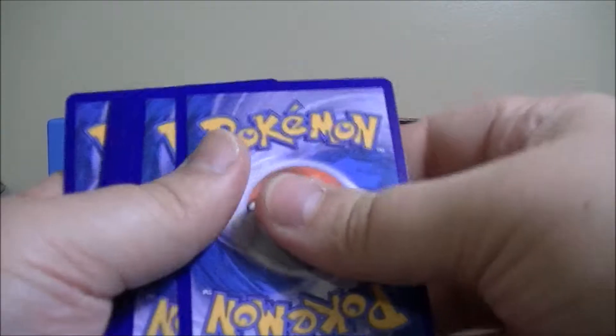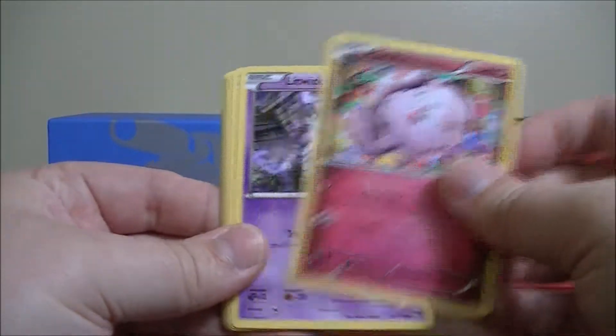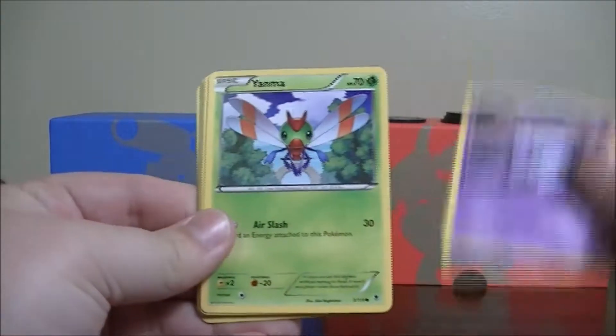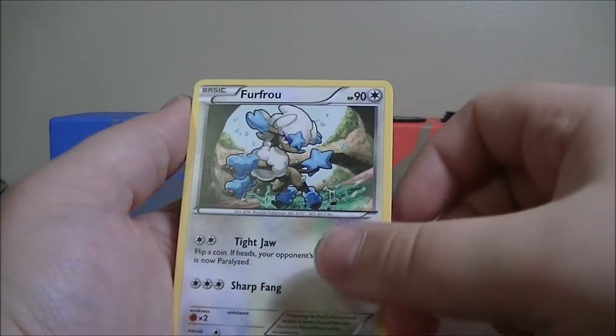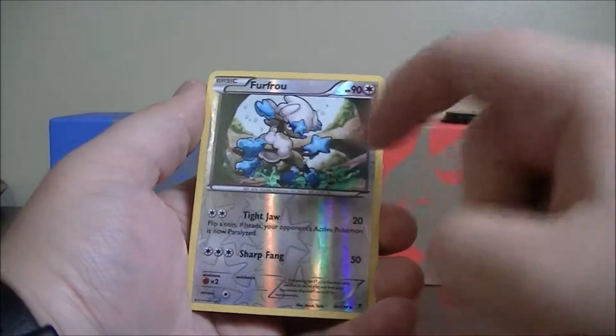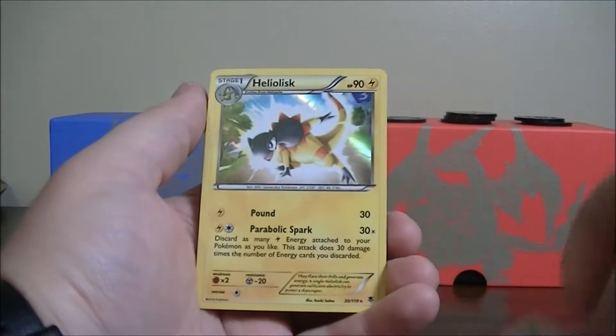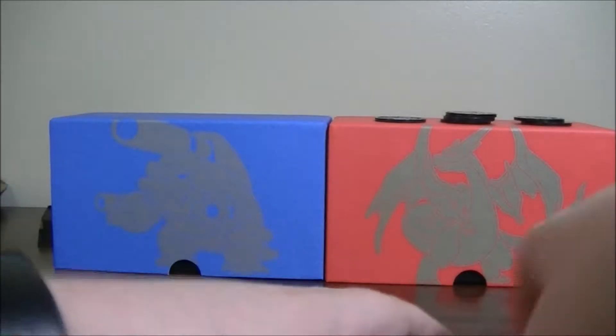Get the code card out of the way. First card is a Swirlix. Second card is a Litwick. A Yanma is next. Spiro. Krabby. Furfrou. Lysandre's Trump Card. The Reverse Holo is a Furfrou — that's just an Uncommon. And the Rare is a Heliolisk Holo. That's not a bad pack at all.